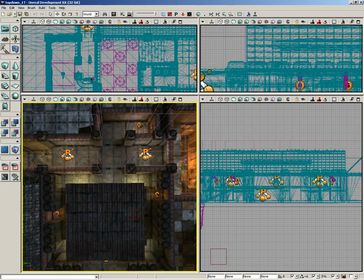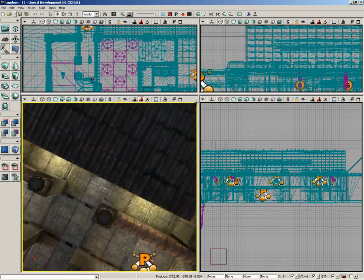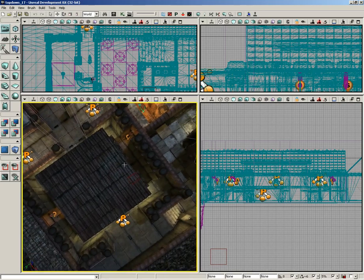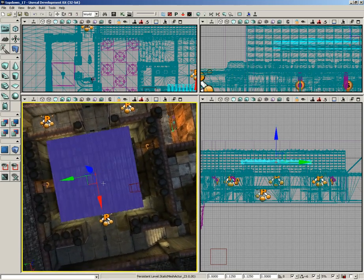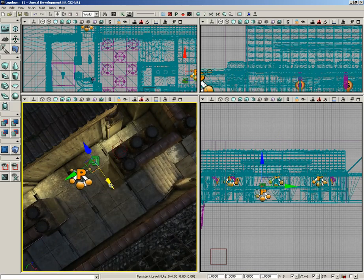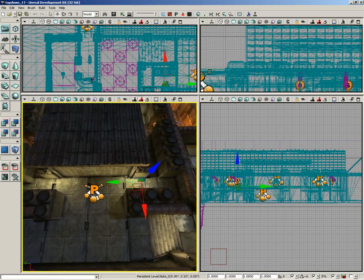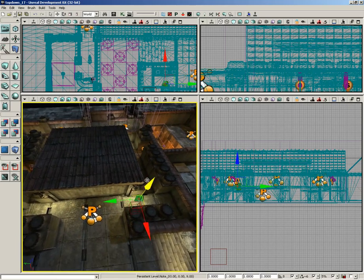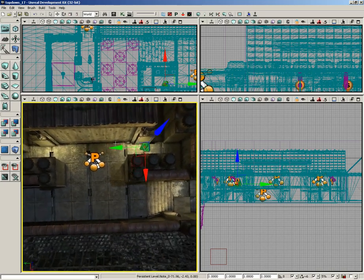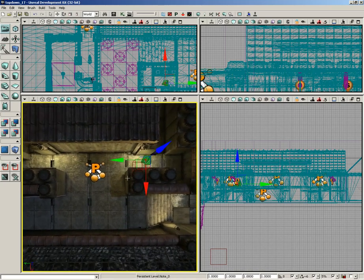Patrolling the hallway in the back will be our boss, and he's got a rocket launcher. You'll notice there are already some rocket pickups there waiting for him, so he'll be heavily armed. Let's start by dropping in some Note Actors — I'll put one right here in front of the building and position it slightly into the air. It doesn't need to come up very high; this will be either the spawn point or the destination for the bot.